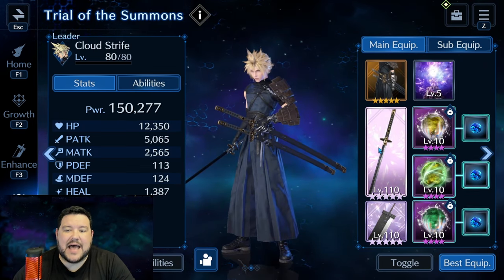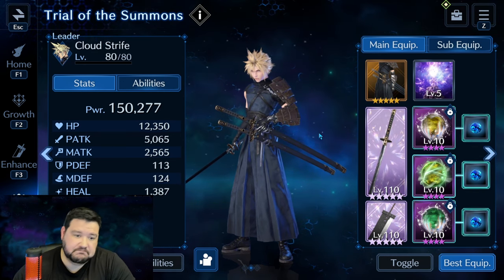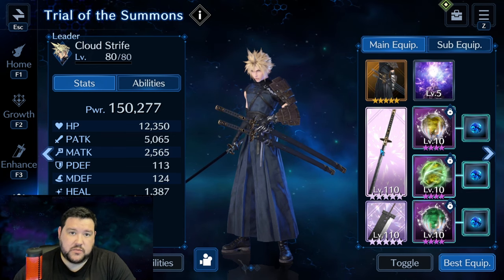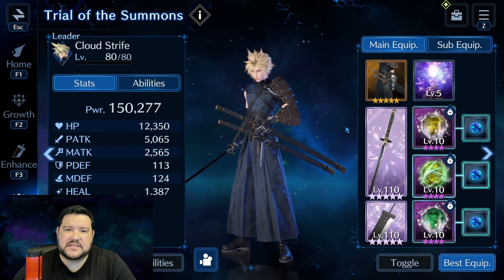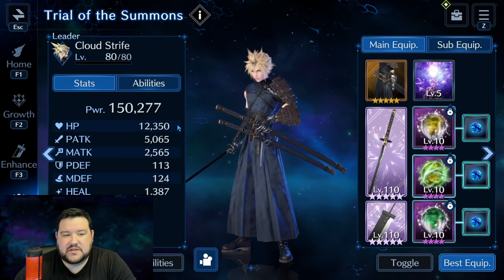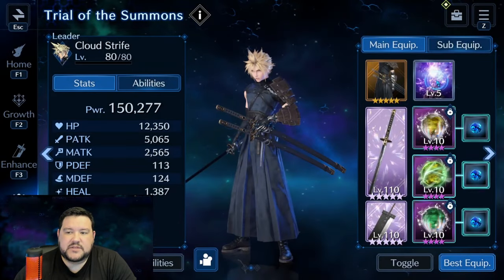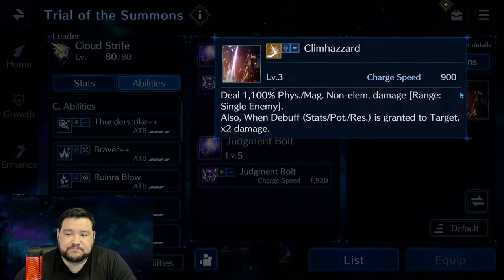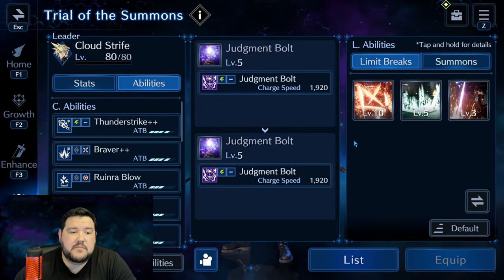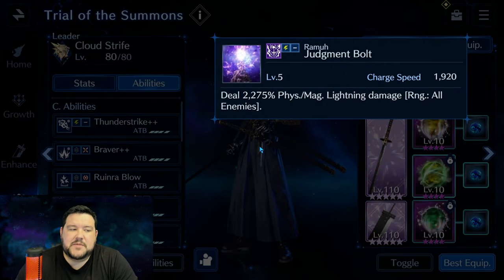Coming over to Cloud — I just got Murasame to OB10 within the last five or six days, and it's going to help. I think you could do it with an OB6, but OB10 definitely makes it pretty nice. Mostly focused here on a little bit of magic defense, physical attack, and some HP. Instead of Judgment Bolt, you could use Klim Hazard — it's a 900 charge speed, and he's constantly going to be debuffed the way we've run this, so this can buy you more and more time. If you're having trouble with Judgment Bolt, I'd suggest trying that out.